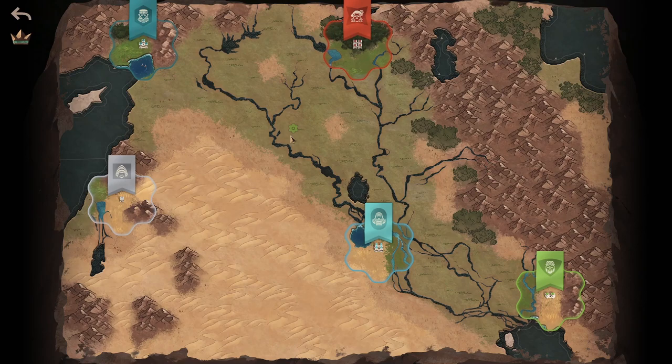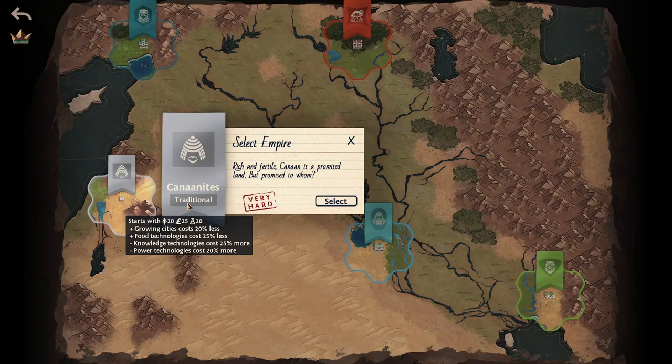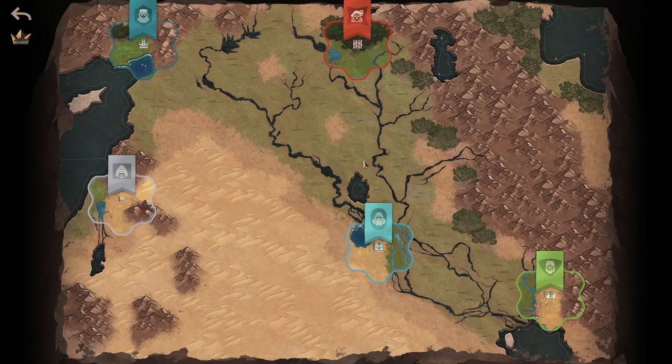Single player games start with selecting a map using the arrows on the side of the screen. You are then brought to the map where you will play the game. From here you'll select which empire you want to play. Different empires have different difficulty ratings, determined by starting city size, traits of the empire, and starting location.